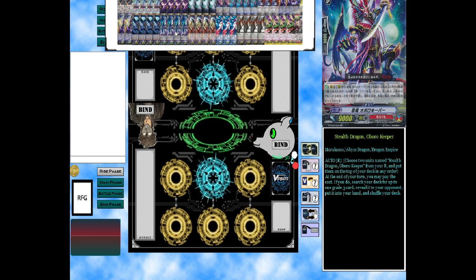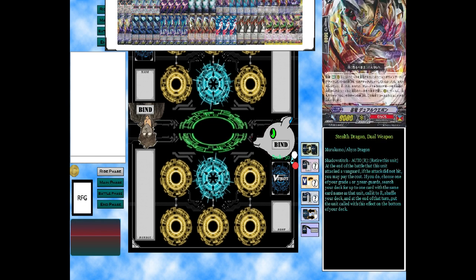We also run Stealth Dragon Orb Keeper: choose two units named this from your field, put them to the top of your deck in any order. At end of turn, you may pay the cost; if you do, search your deck for up to one grade three, reveal it to your opponent, and add it to hand. I use this card to get out the cards for my strides later on — for my ultimate stride. That's one reason why this deck is very powerful: I can get out a grade three very easily.